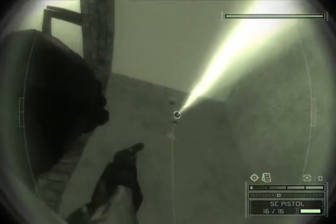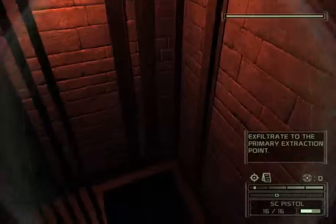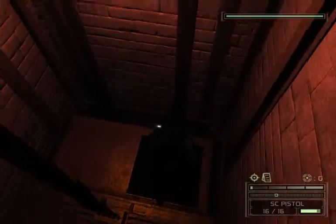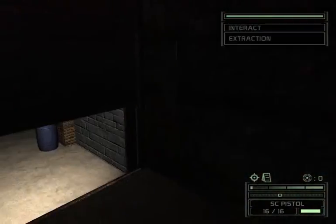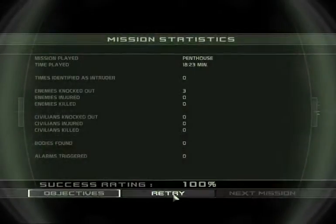Down. Let's see — silhouette. And into the elevator, drop down, and extraction. And that's it for Splinter Cell Chaos Theory Mission 4. See you in Mission 5 Part 1. Goodbye.